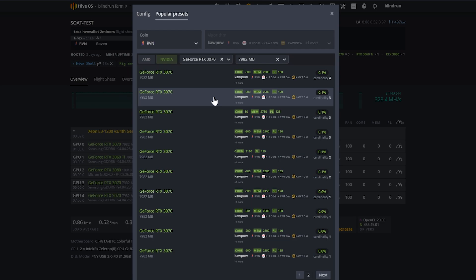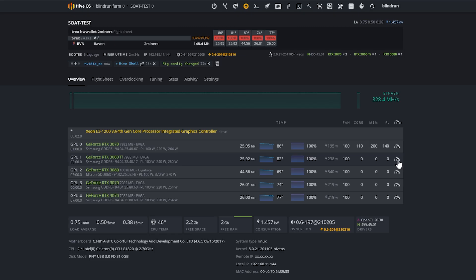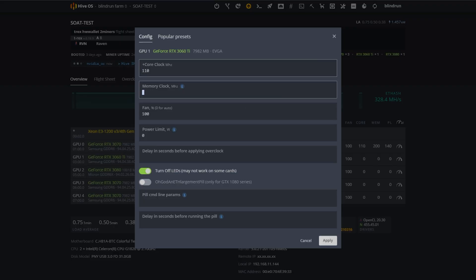KawPow is not as memory-intensive as Ethereum, so you won't see the big boost from memory overclocking that you do with ETH. For me, I'd start at +110 on the core clock, 2000 on the memory, and 140 watts and see how that applies. I'd do the same for the 3060 Ti. For the 3080, I'd start around the same: +110, 2000 on memory, and about 240 watts.